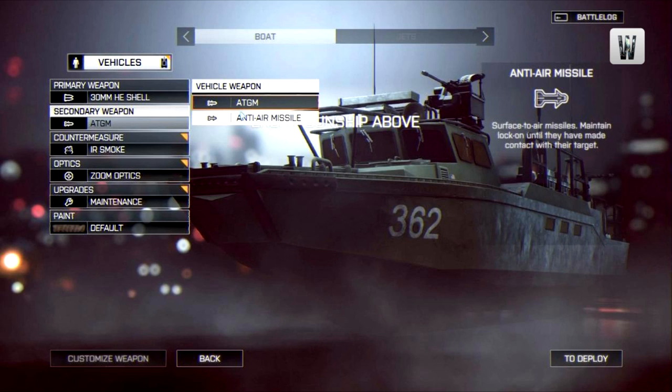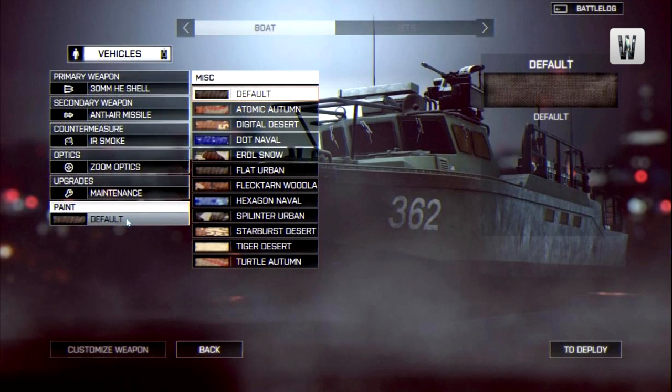For countermeasures, IR smoke appears to be the first option — ECM jammer seems unlikely. Optics show zoom right now, but based on the other vehicles I'd expect infrared optics to be available too. Upgrades will likely be similar across vehicles; personally I'd use proximity scan, especially now that in Battlefield 4 you can swim — recons could swim up behind your boat and plant C4, so a proximity scanner would be very useful. Paint works the same as for other vehicles, though I'm still not sure if camos need to be unlocked or are available from the start.